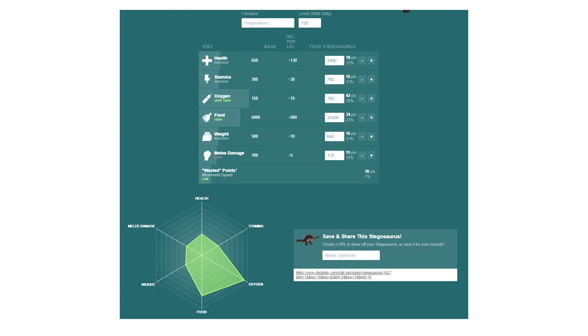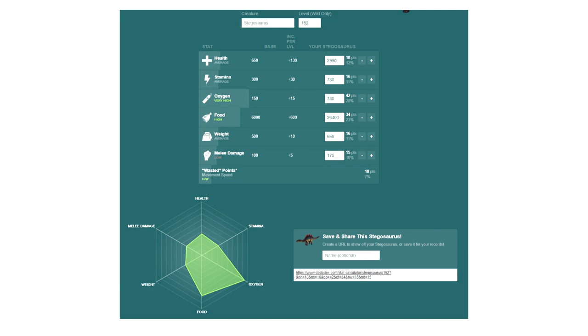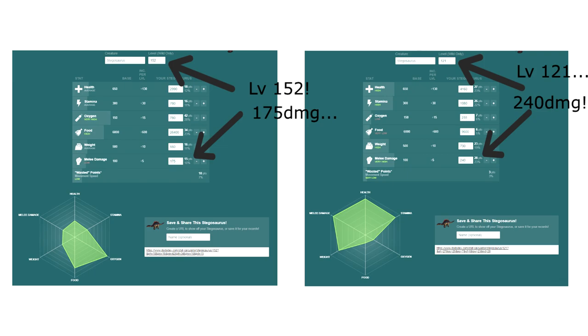A Diano's level is a sum of the points spent on stats. Points spent can be measured by calculating the wild Diano's level and comparing the base stats. Stats put into speed for wild Dianos will not show up, so they are considered wasted points. A higher level Diano with lots of wasted points will be weaker than a lower level Diano with lots of points put into damage.